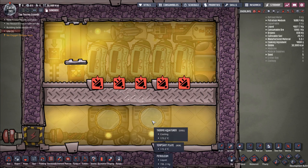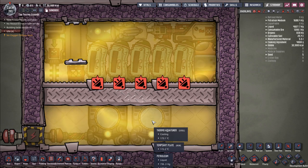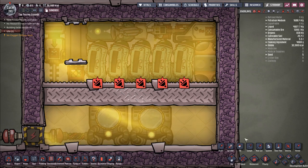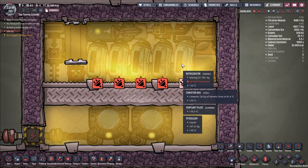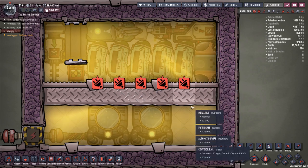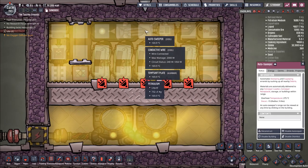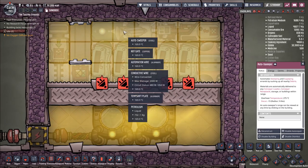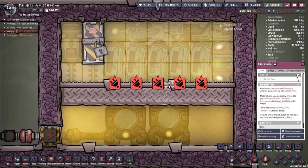A gold thermal aquatuner will overheat at 175 degrees, and here we're just under 175. You could expand the system out by one tile and fit in an extra refrigerator, and then you would be guaranteed under that 175 degree limit because the autosweeper will reach one more tile. It goes four tiles in this direction and then four in this direction — there's a little bit of extra space that we could use.